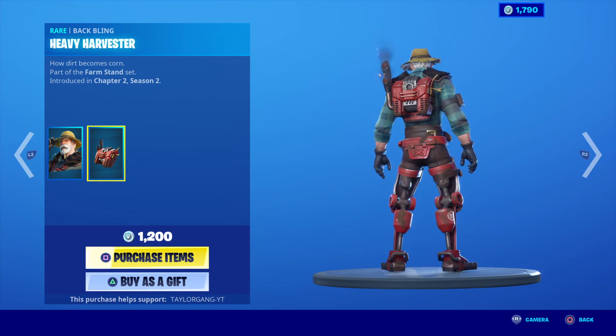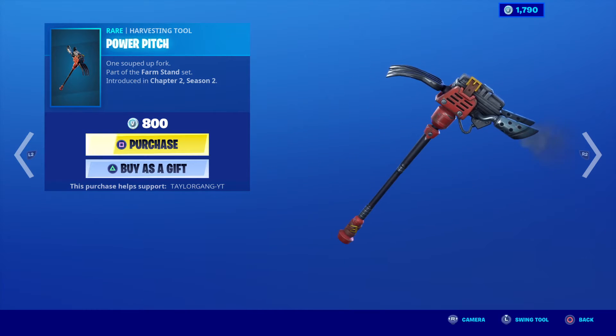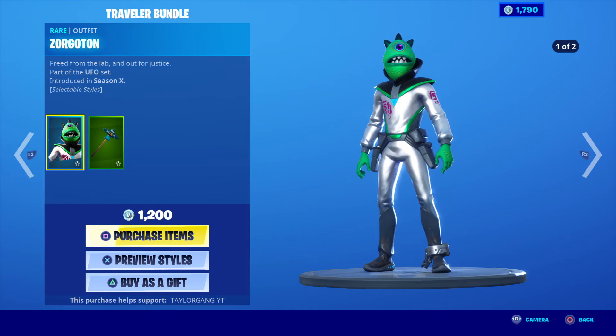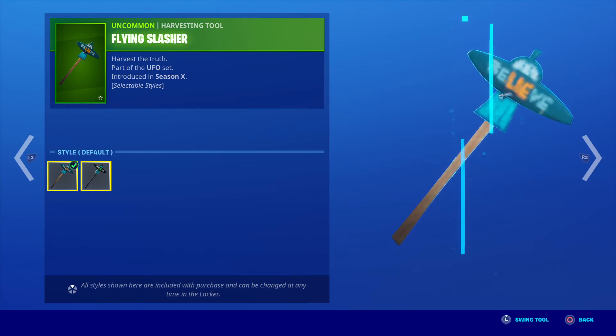The Farmer Steel - hard pass for me, but the back bling is pretty cool though, 1200 V-Bucks. The Power Pitch is very crazy looking. Then the Travel Bundle - I believe it got a new style, yeah, the black version of it, pretty cool, not bad.